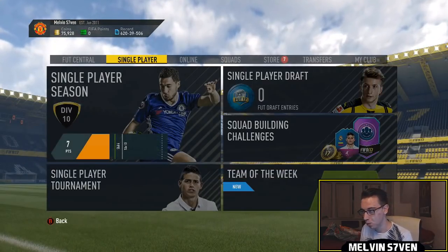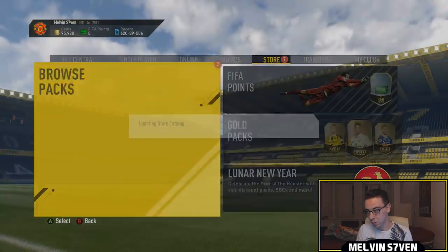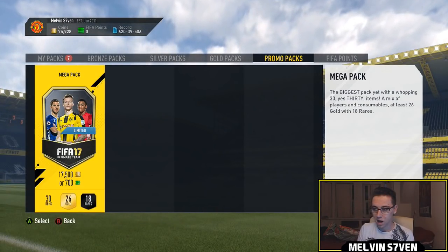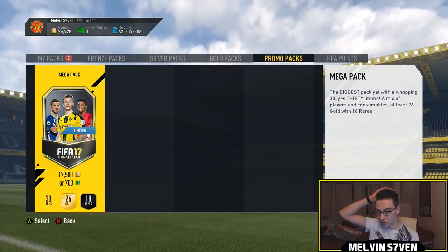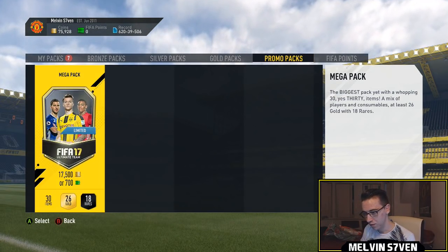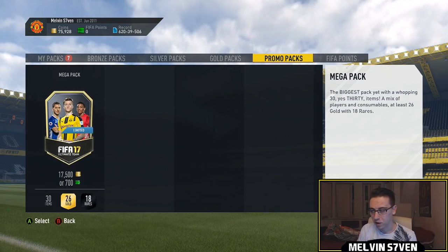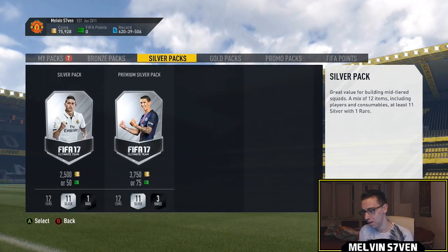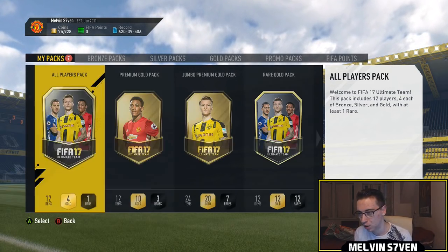I'm actually really excited — they've brought discounted packs out as well, so EA are really going ham. A Mega Pack is 17.5k. I might open a couple. Of course they haven't halved the FIFA points — they're not that kind. But you can get a 15k pack for 7.5k, which is actually really, really good.